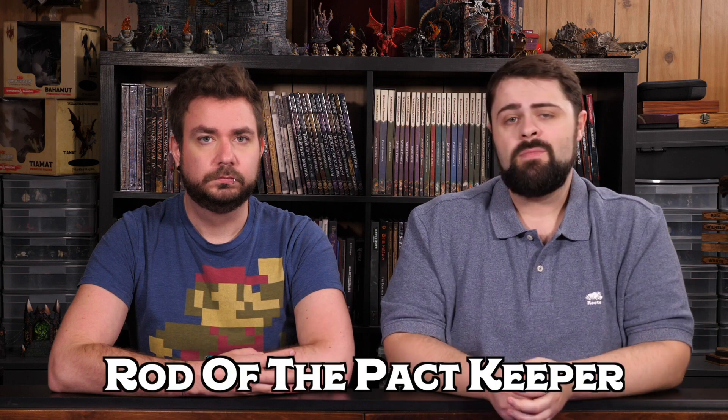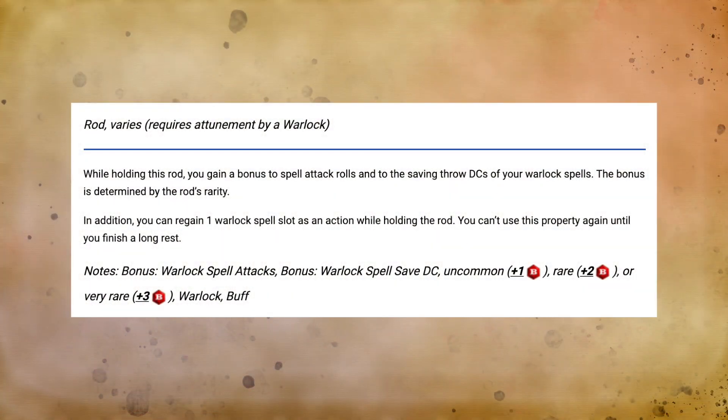For my uncommon level pick, I really like the Pearl of Power, but I also want to mention that there is a great uncommon warlock-specific magic item available at these levels, which is the Rod of the Pact Keeper. This magic item is also available in rare or very rare forms because it gives the warlock a +1 bonus to spell attack rolls as well as increasing their saving throw DC for their warlock spells — +1 for the uncommon version, +2 for the rare, and +3 for the very rare version. I prefer giving this out at the uncommon level because the other rider power of it is particularly useful for warlocks, allowing them to, as an action once per day, regain one of their warlock spell slots. You could give out the Wand of the War Mage if you don't have a warlock in your party as a close equivalent, but I think I would probably go with the Pearl of Power if I didn't have a warlock in my party.